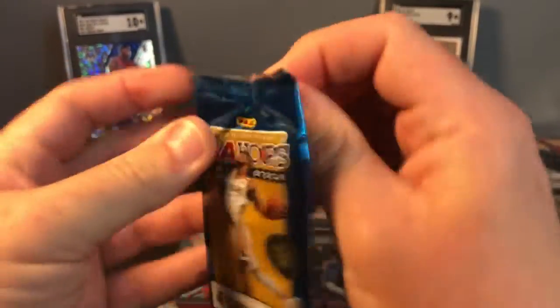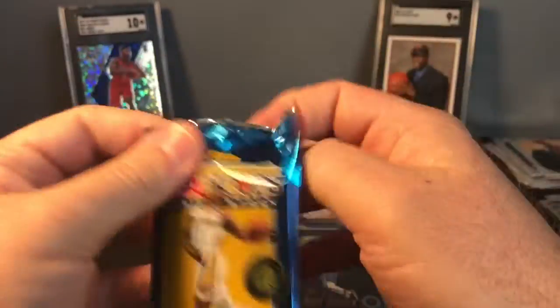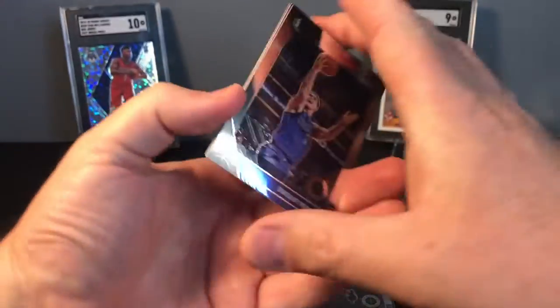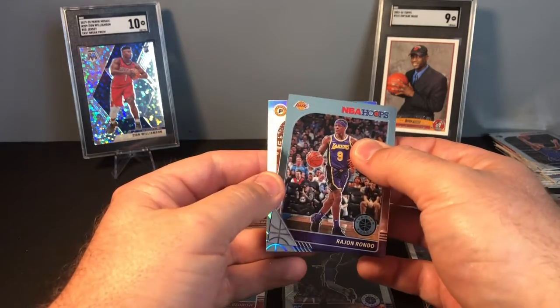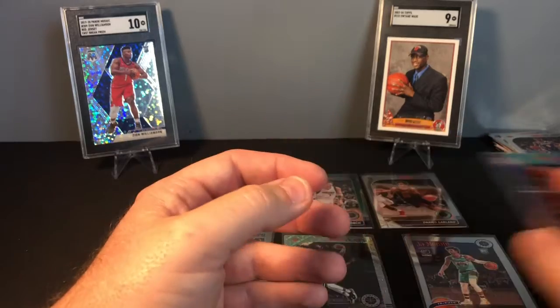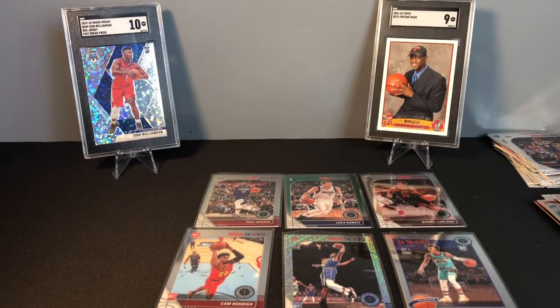Last pack — can we find a Zion to round us out? We have Dwight Powell, a Laker Paul George, Rajon Rondo, and a silver Indiana Pacer Miles Turner. Pretty happy with that blaster box. Of the four that I opened, I would say that was probably the best one, with the collection of Luca, Paul George, and then the Garland, Barrett, Reddish, and Ja Morant rookies.